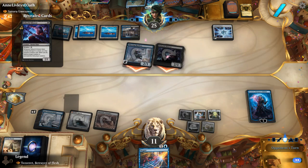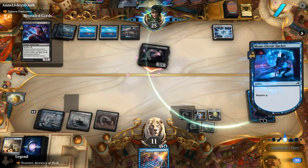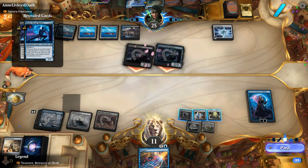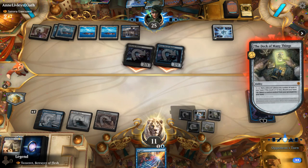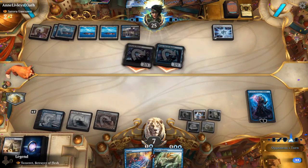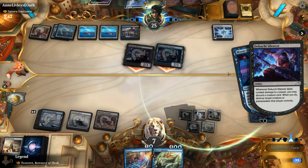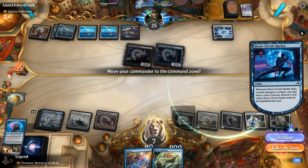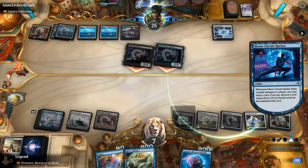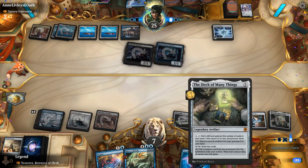We use the Deck of Many Things, rolling a one and returning a River's Rebuke — which also returns the stolen artifacts back. Opponent has an Ulamog to combo with Umezawa, but they haven't played their commander yet. We could have put Tazeret in the graveyard to potentially get back with Deck of Many Things, though that seems a little risky.